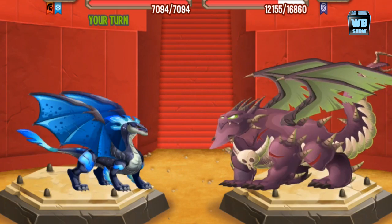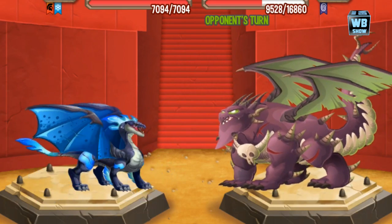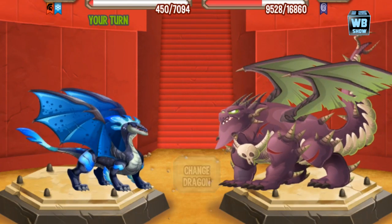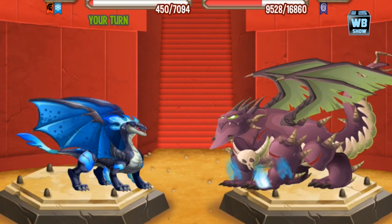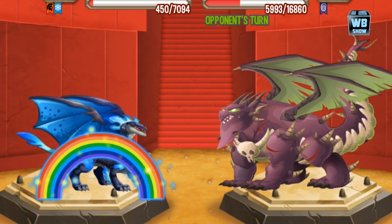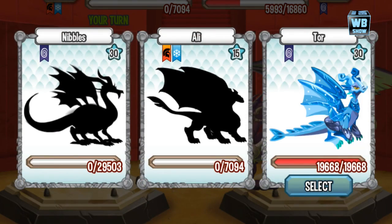Ooh, it does one of those quick punches. Now we're going to use Snowstorm. All right, that is about it — those are his attacks and what he does during his attacks. That is the Night Wind Dragon in Dragon City.